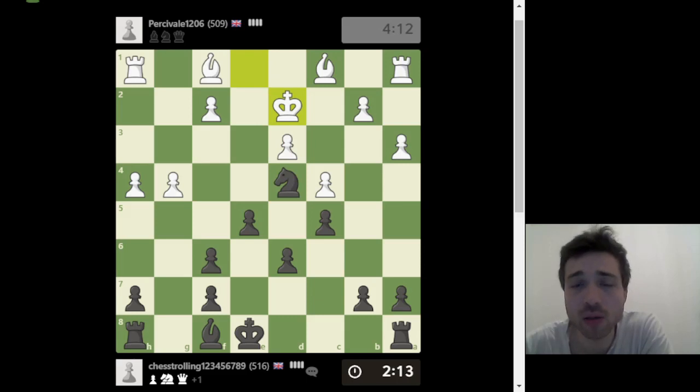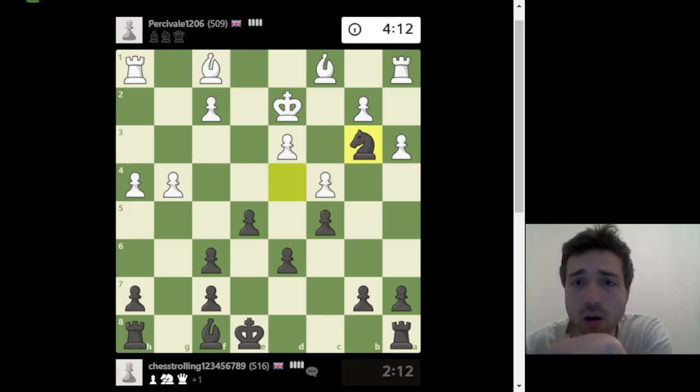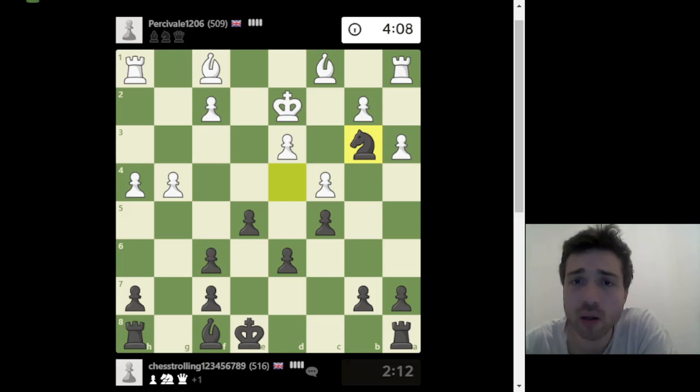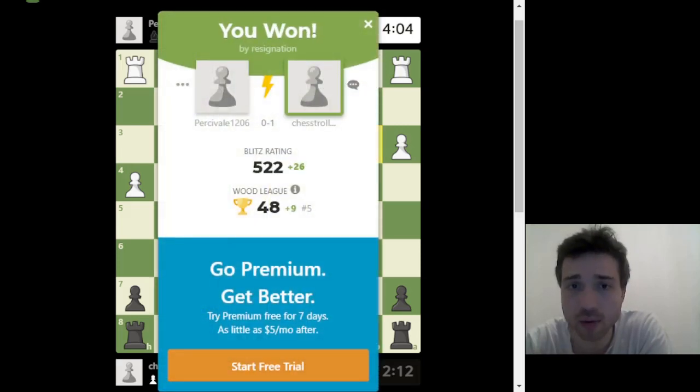That move doesn't help because I have a fork. The thought you need to have before every move is: check, capture, attack — that's the order of priority. First, look at checks: do I have a check? He resigned. If you do have a check, see if it's good. If not, look at captures. If no captures available, then you attack — but that only happens after development.